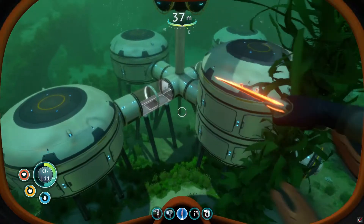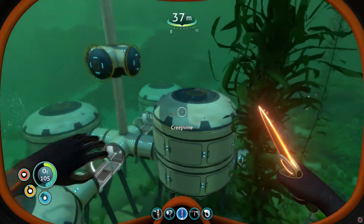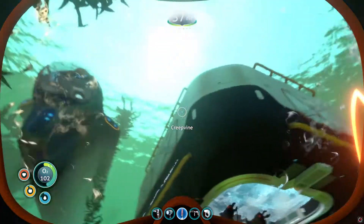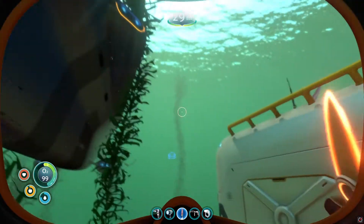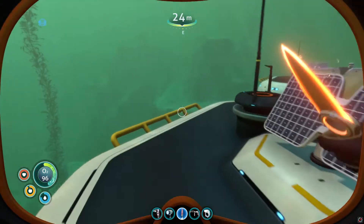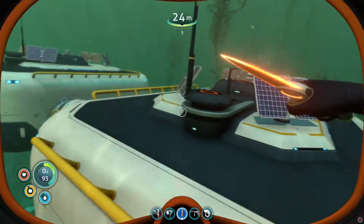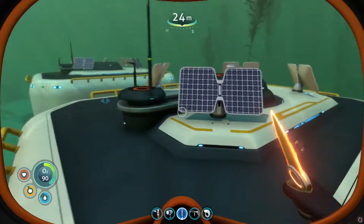This whole entire base basically consists of four pieces — one, two, three, and four — and then of course you've got the double stacker. You guys will see later what's inside. There's my cyclops sitting there, and as you can see I did all three of my vehicles black on black. I thought black looked the best, especially in the dark — they can't see me.